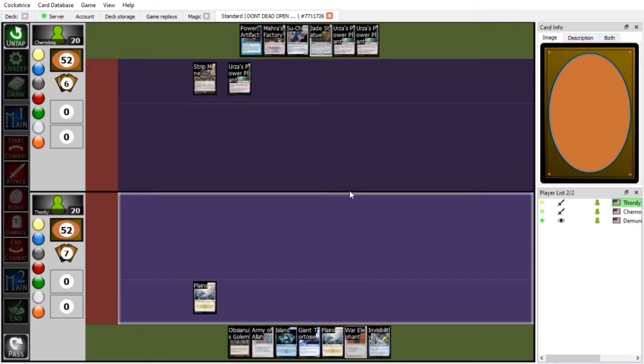I'm going to play an Island. Can I tap Strip Mine in response to destroy his Island before he can tap it? No, he'll still get the mana if you respond to him tapping it — lands don't go on the stack. I'll tap my Island to bring out my Merfolk of the Pearl Trident, and then that'll be the end of my turn.